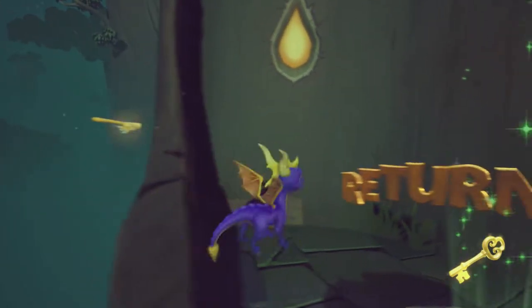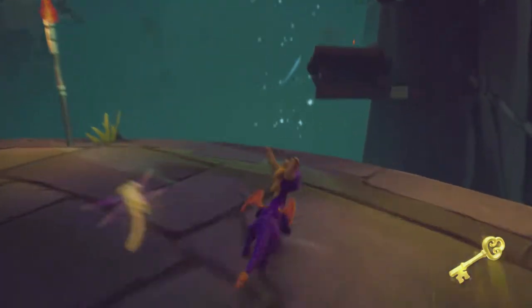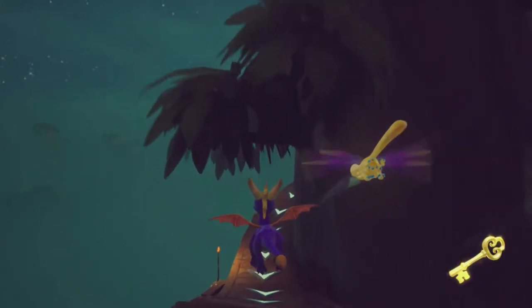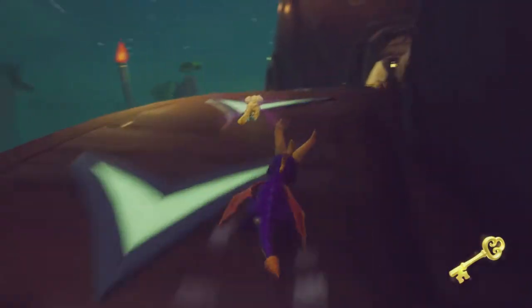I'm gonna go up here. That's walkable, but not very safely. Let's get in this whirlwind. Now we're on a supercharge ramp. Let's just run to the top and see if there's anything up here that's useful.